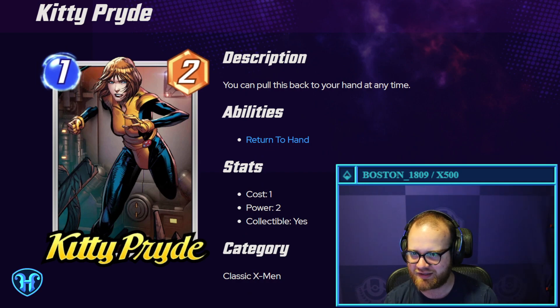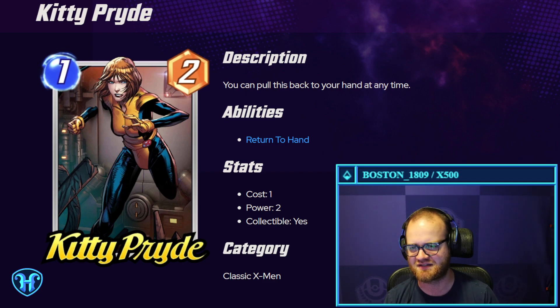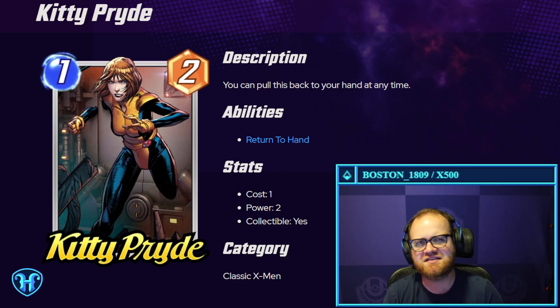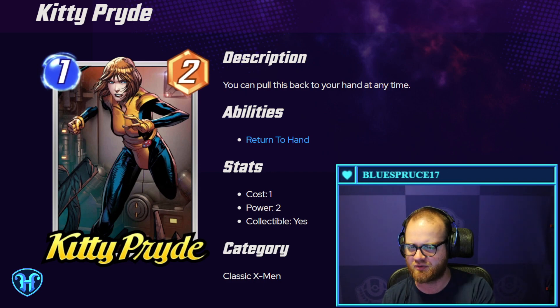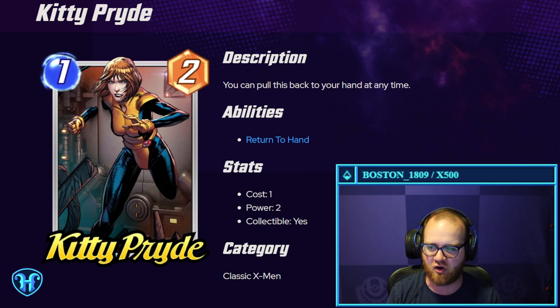Kitty Pride — one mana, two power. You can pull this back to your hand at any point. Nothing jumps out at me off the bat as something that's abusable with this, but I'm sure there's some kind of deck building thing that lets this get very silly. Actually, there's a two-drop where every time you play a card to her path she gets plus two power permanently. You could spend a mana on this card into her path every turn to get that plus two power.